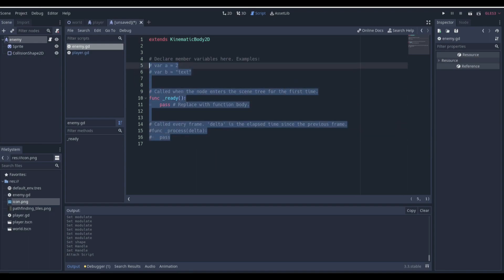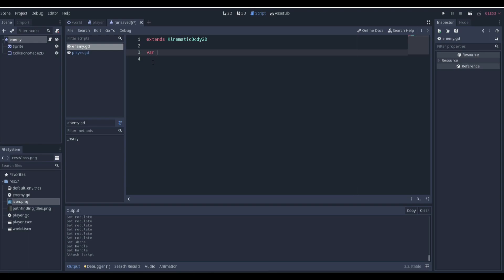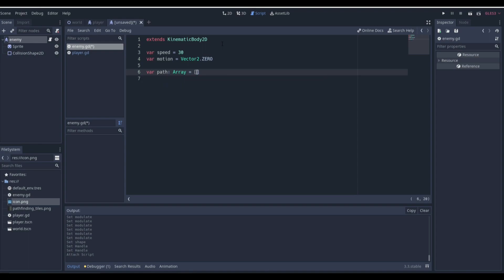If we create a new script called enemy.gd, it's going to be a pretty big script. First we need basic variables: a speed variable — we'll make it 30, same as the player — and var motion equals Vector2.0. We also need additional variables: a path variable which will be an empty array (this stores where we want the enemy to go), a navigation_node variable set to null, and a player variable also set to null. We'll set those up in the ready function.